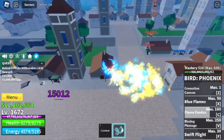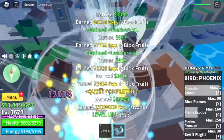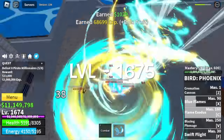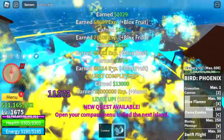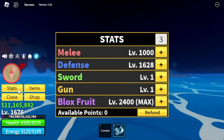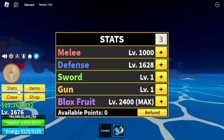I hope you get past this part because after this, everything will be easy. Goal level is 1,675. Once you reach that level, next island is the Hydra Island. Stat check first: melee 1,000, defense 1,628, max Black Spruce.